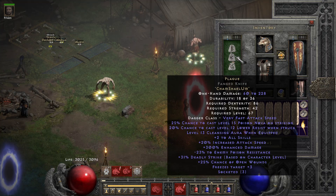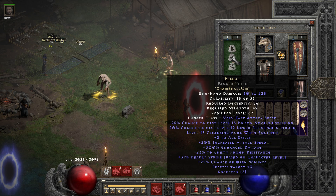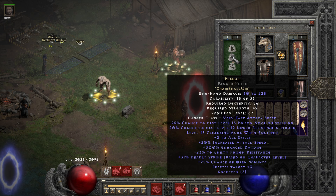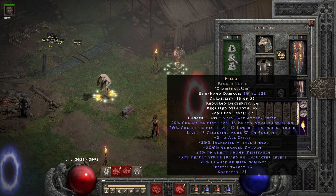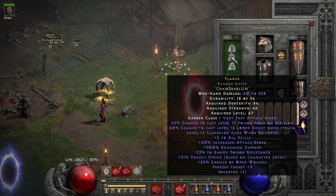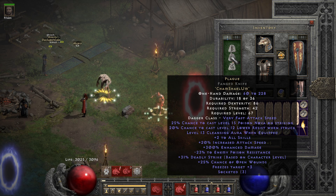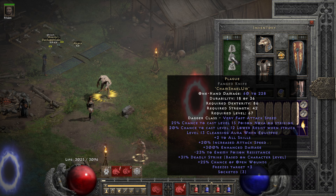For items I have a Plague in a Fang Knife. I know I can also put it in a sword but this has more max damage and I want to do something different. This is nice because it's minus 2 enemy poison resistance. It also has the chance to proc Lower Resist, which further lowers the poison resistance of enemies. Also the Poison Nova, which has a little bit of damage, plus 2 to all skills, and the Cleansing Aura, as well as Deadly Strike and Open Wounds.